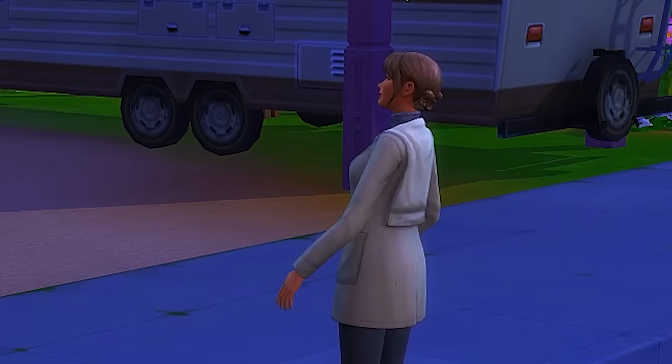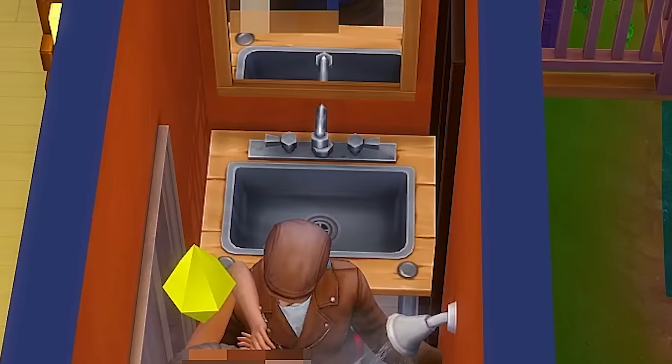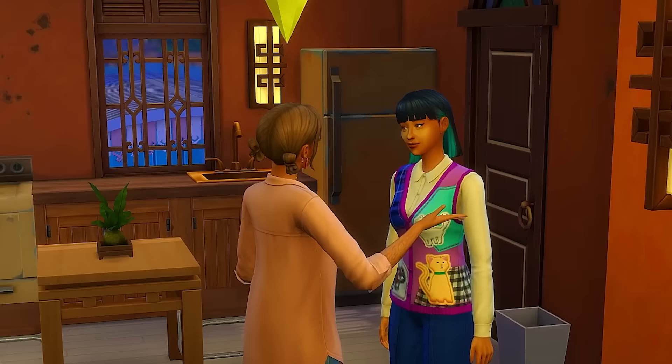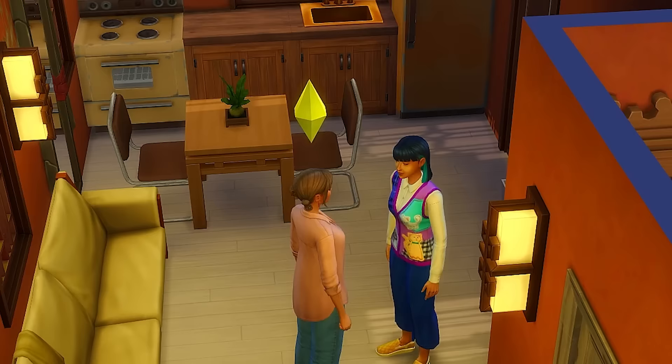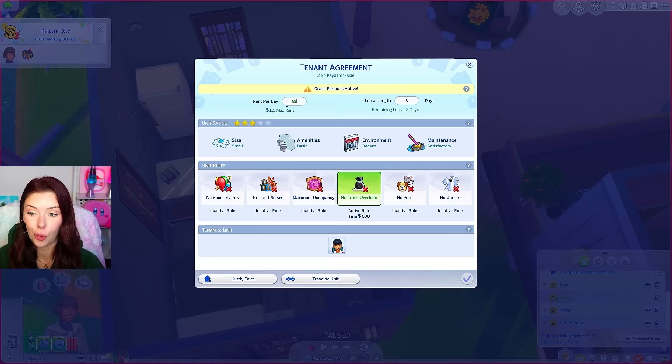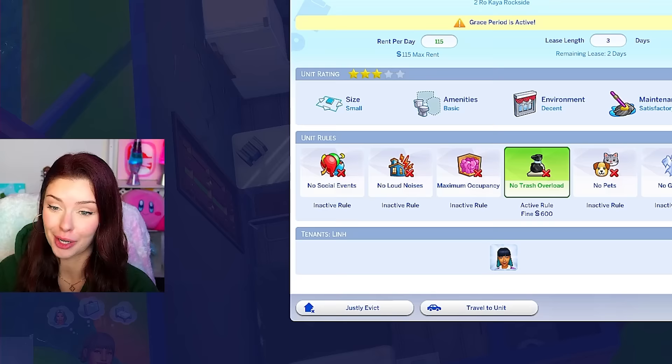Mai's like, bye, thanks for ruining my life. This guy came in here while I was showering to yell at me — I don't deserve this. Then he just came in to give me a hug after all of that. I am feeling a little betrayed. If Mai wasn't so nice, this could easily have become a villain origin story. Maybe being a nice landlord isn't the way to go. I can increase rent — the grace period is active. I'm doing it.